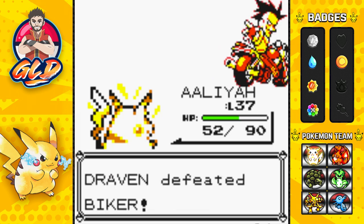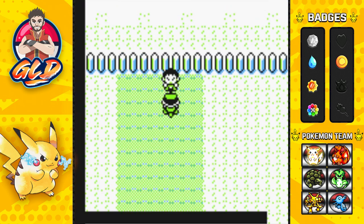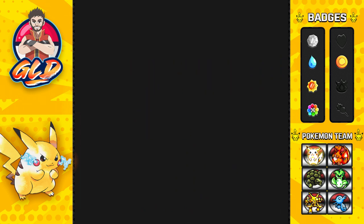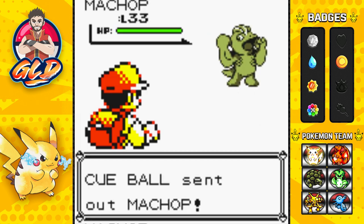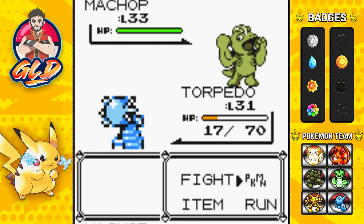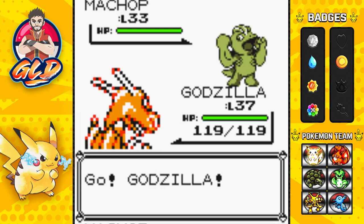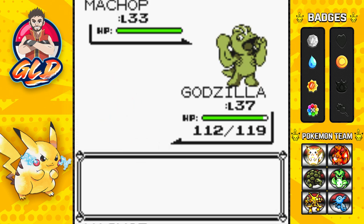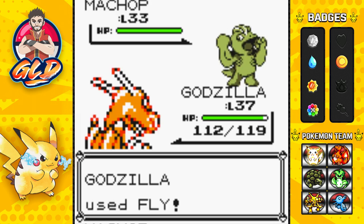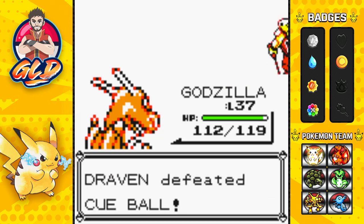Another biker wants to battle us and this guy is a Cue Ball — Cue Balls are a little meaner. I completely forgot about Torpedo, so let's go straight to Godzilla. It's got its Fly attack and Low Kick isn't very effective, so let's go straight for Fly attack — and just like that, defeated. No more Cue Ball.